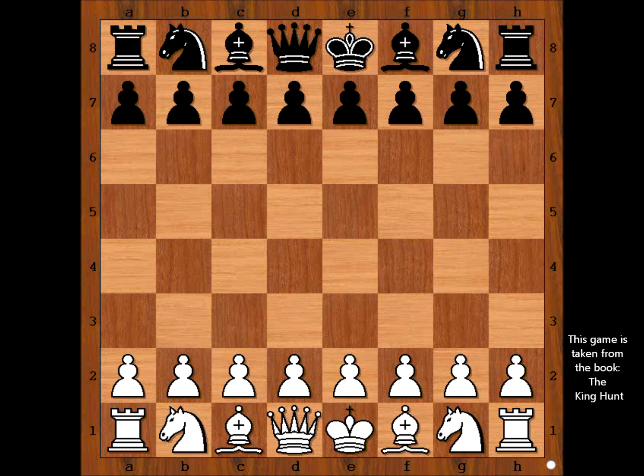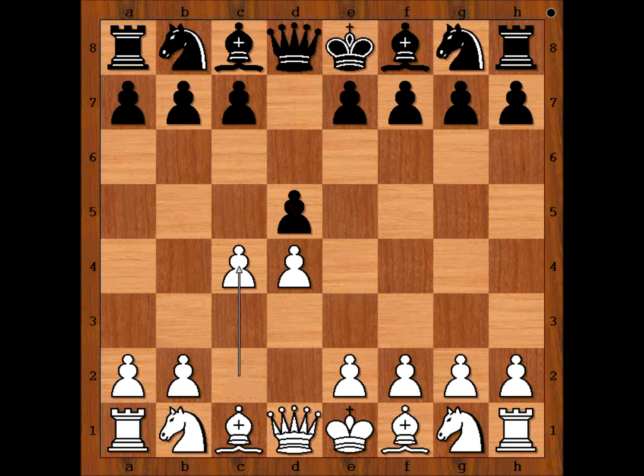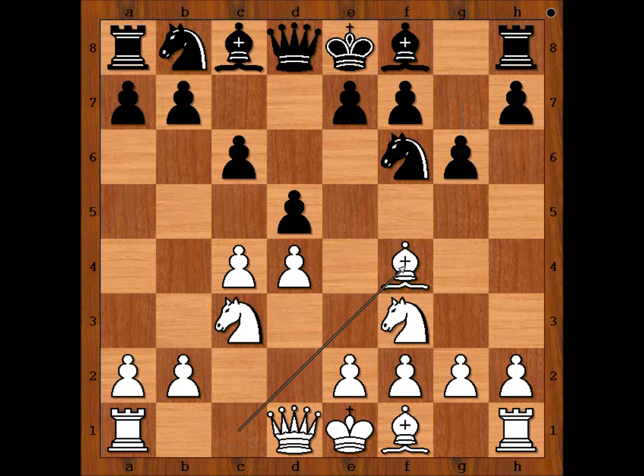Gerald Abrahams had the white pieces and he started D4. Spensa played D5, C4 — the Queen's Gambit — Slav defense, Nf3, Nf6, Nc3, and now g6, transposing to the Grunfeld defense.